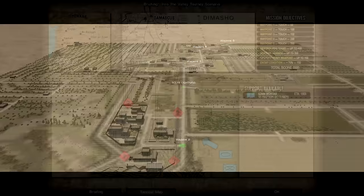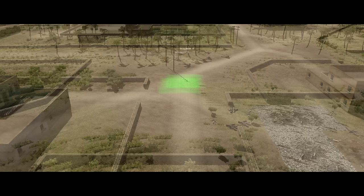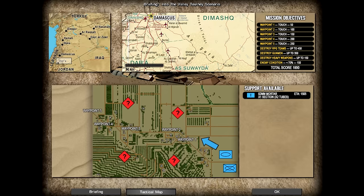There are five touch objectives along Route Lightning, waypoints 1 through 5. Waypoint 1 is worth 50 points, waypoint 2 is worth 100, and they increase by 50 points a time as they get further away, all the way to objective 5 at 250. Hand in hand with these, we have some objectives for hitting the enemy — up to 450 points for destroying RPG teams, up to 350 for destroying enemy infantry, and another 150 for destroying enemy heavy weapons. Finally, if we can knock the enemy's condition below 70%, we'll get another 150 points. So basically, the more damage we do, the more victory points we get.